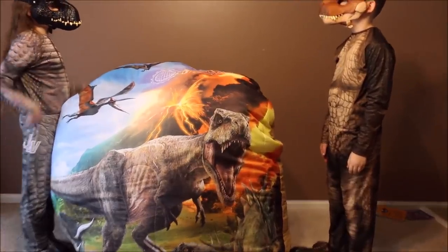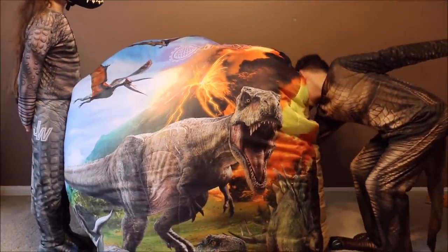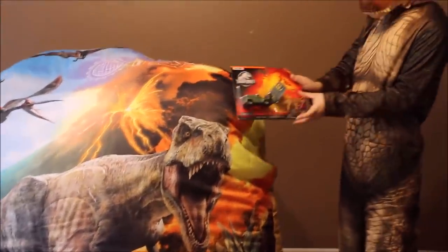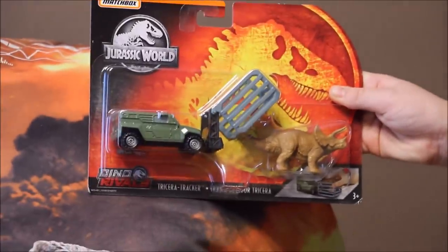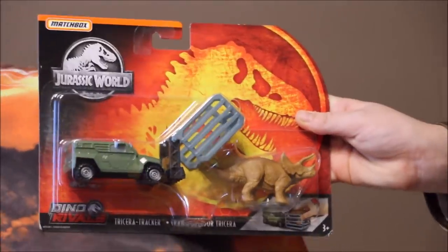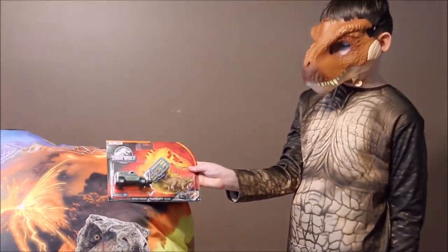Okay, T-Rex, what else was in that giant surprise egg? Oh, he's reaching way in there. What is that? Whoa. It's the Dino Rival's Tricera Tracker. Look, they're trying to catch your mom. What do you think about that?